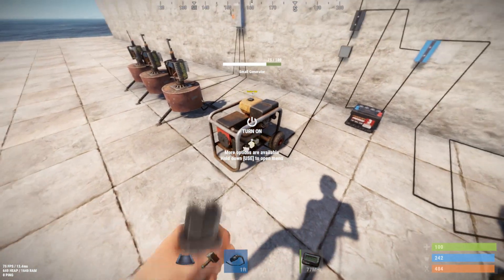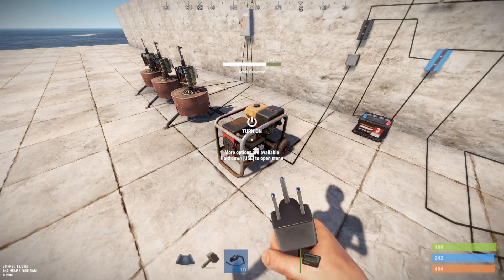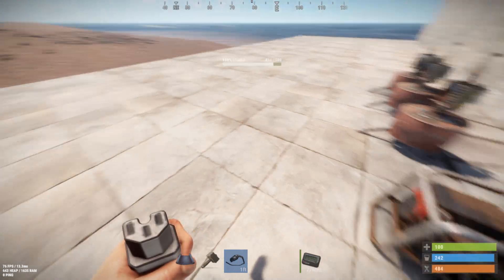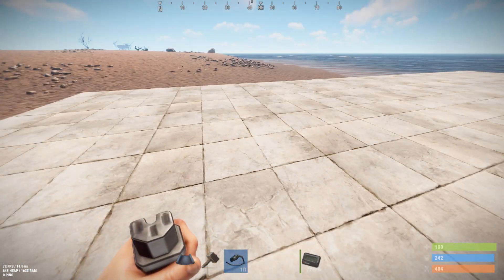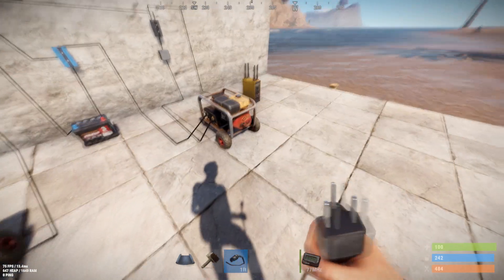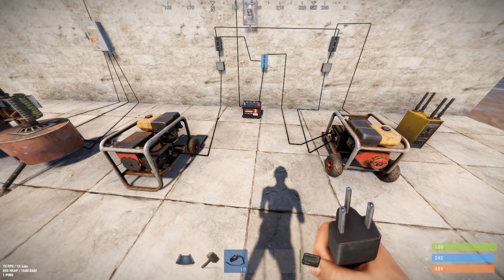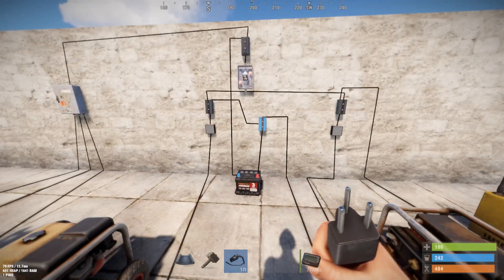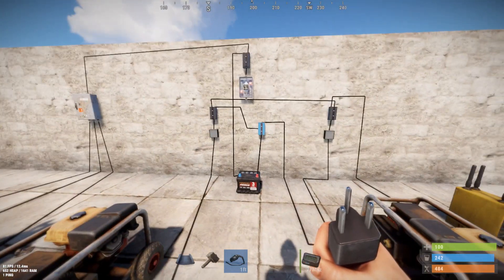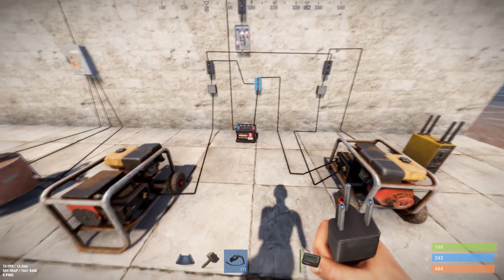If you need more than 40 units of power, you can combine as many generators as you want. Put the same number on the other side — instead of one secondary generator, have a string of secondary generators to up your total output. You do lose seven units of power through this circuit, so your total minus seven is what you can use with this particular setup.